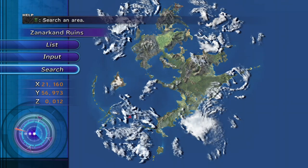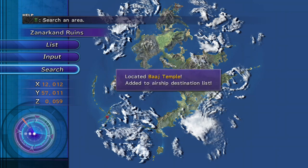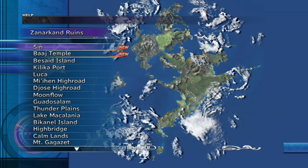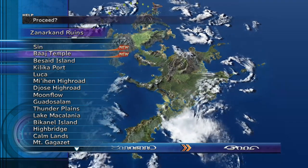When you get the airship after beating Yunalesca, make sure you've got the Sun Crest. You can then use the search function on the airship and search for Baaj Temple, which I mentioned at the end of the last video. This is the first thing I like to do, because assuming you've got all of the destruction sphere prizes through the six temples and the cloisters of trials, you'll be able to find Baaj Temple and add it as a location.